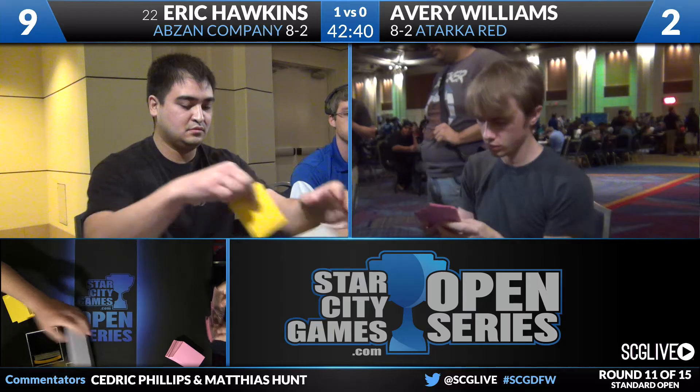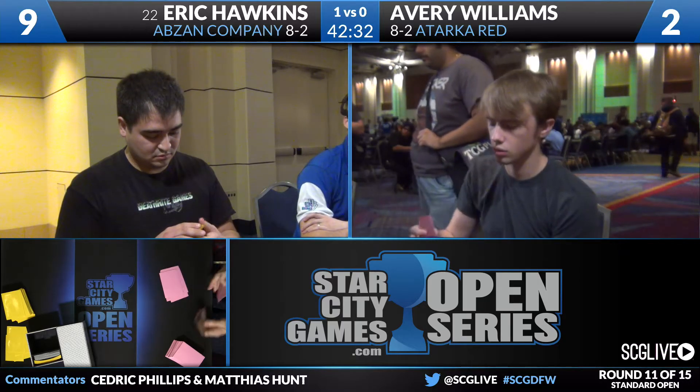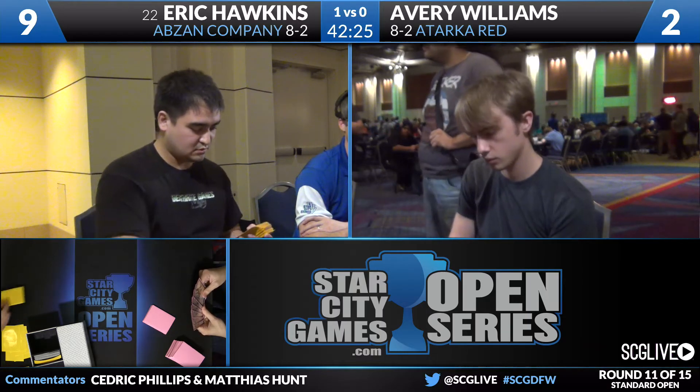More vigilance. Here comes the wall — the cat wall swings in. This is a very interesting game, because if you're the Atarka Red player, this is kind of how you want your opponent to draw every game — you've drawn three pain lands, two Mana Confluences. But Avery's on a mulligan to five and he was on the draw, so things did not line up great.